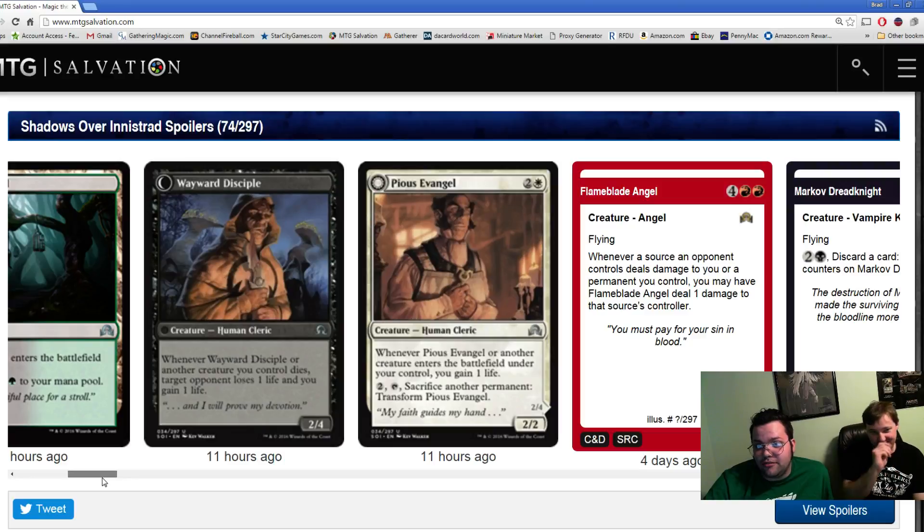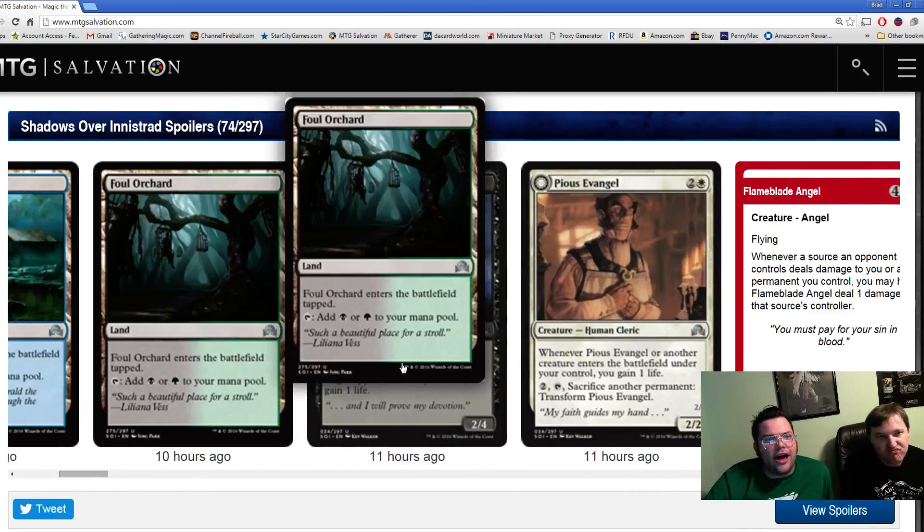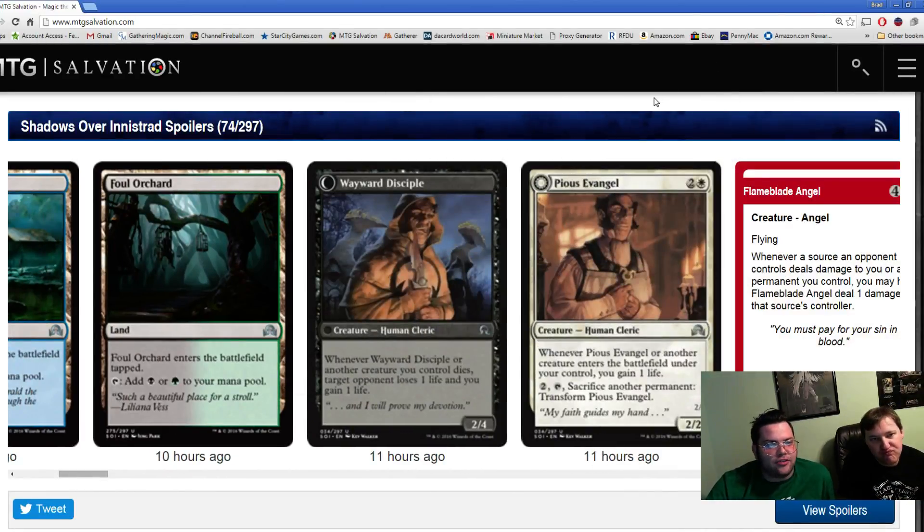One of the cards that just got released that I thought was really cool — I really dig the art on Pious Evangel, which is two and a white for a 2/2 human cleric. Whenever it or another creature enters the battlefield, you gain one life. And you can pay two, tap it, sacrifice any other permanent, transform it, and it becomes a 2/4. And whenever Wayward Disciple or another creature you control dies, drain one.